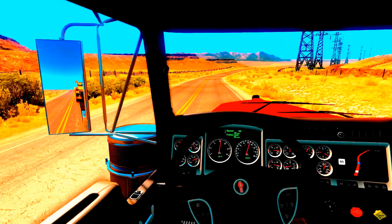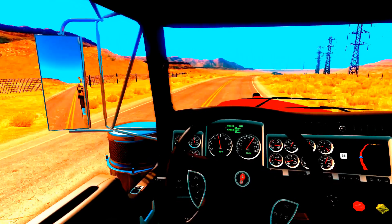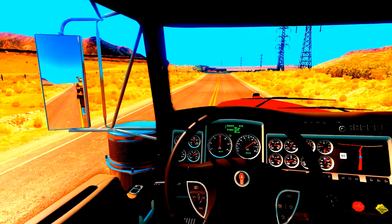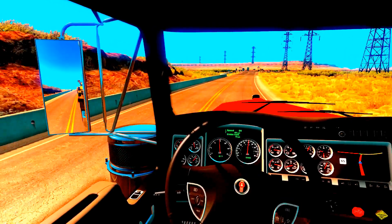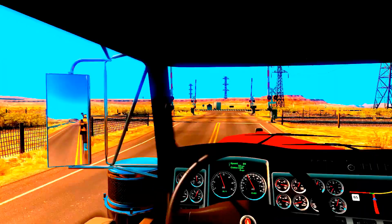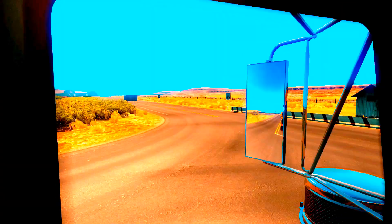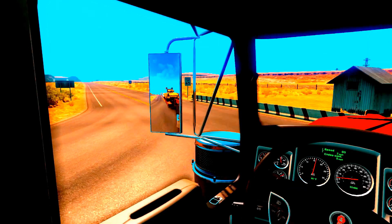I was kind of hoping when SCS came out with this new version there'd be a little bit more scenery. I understand it's the desert but it's not really all like this. I do notice that the trains — as we come to this crossing — the trains are no longer just the engine. It appears they've added length in the form of more cars, which is a good thing. It is a little more realistic.